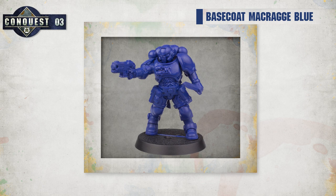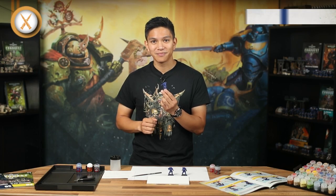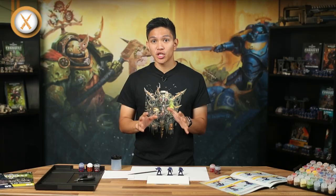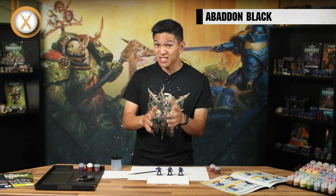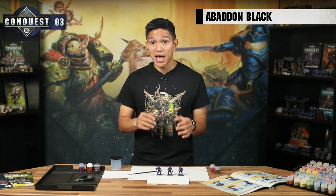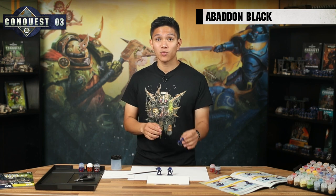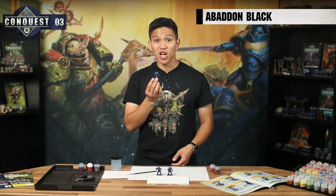By the time you've got all three covered in Macragge Blue, the first one should be just about ready for the next colour. The Reavers wear lighter armour than the Intercessors with more ribbed cables on show and have more pouches, so there's more Abaddon Black to add. Don't forget to paint their heavy bolt pistols and the scabbards with their combat knives. The Reaver Sergeant has a bare head so you'll want to paint his hair black as well. Once you've added the Abaddon Black to your Reavers, it should look like this.